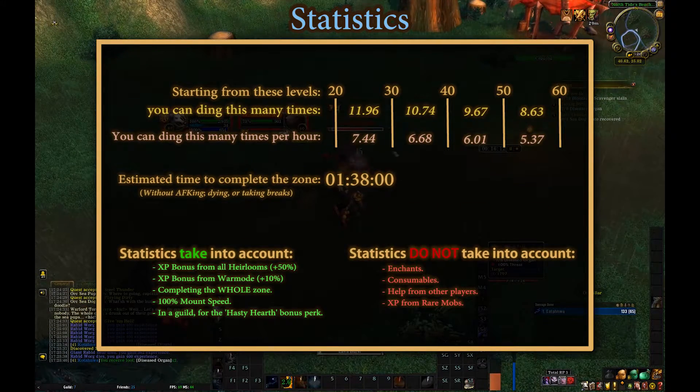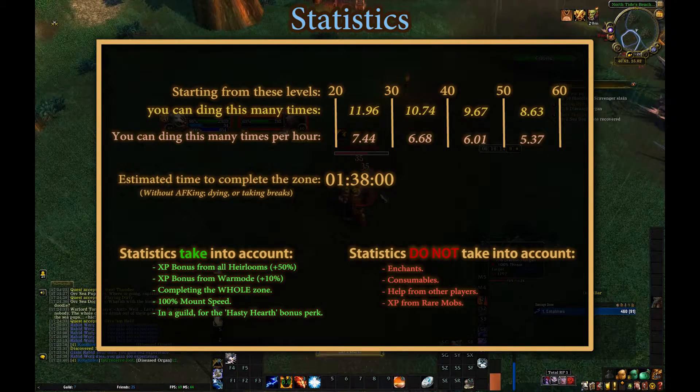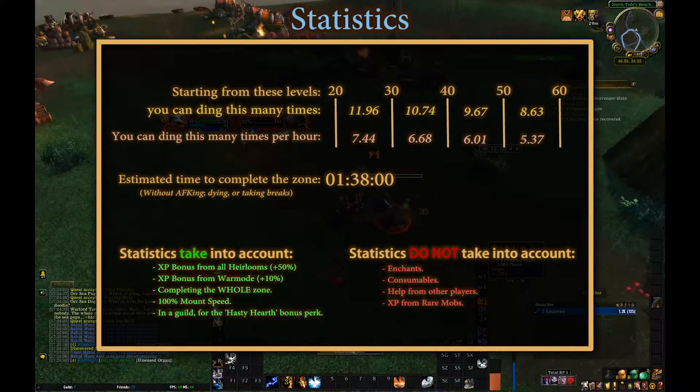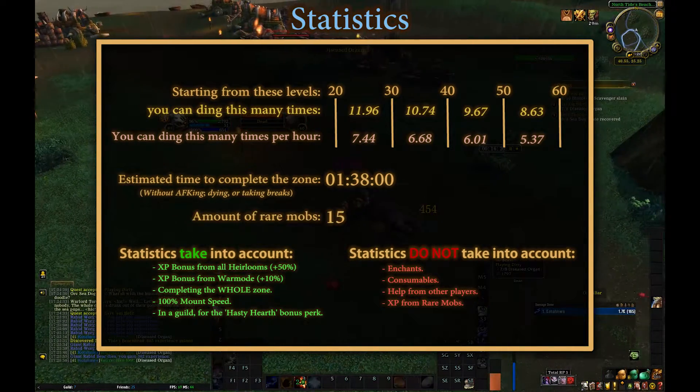Now we can deduce how many times you can ding per hour elapsed. As a reminder, there are 15 rare mobs in the zone.